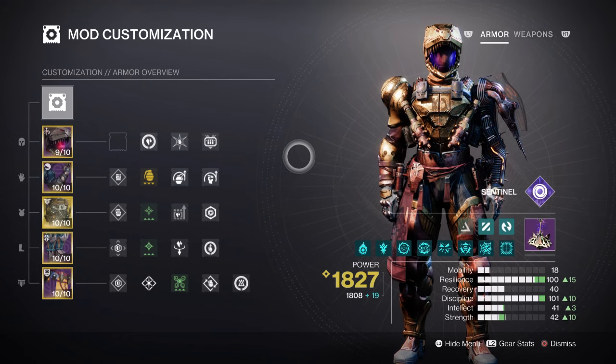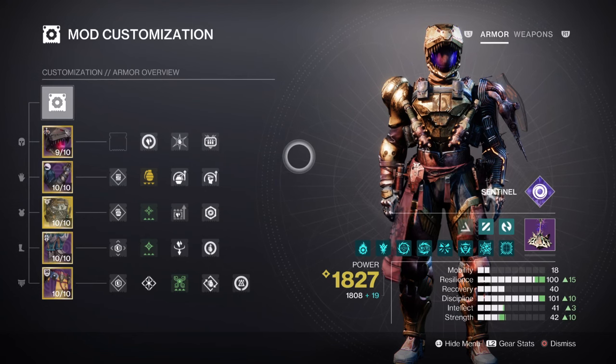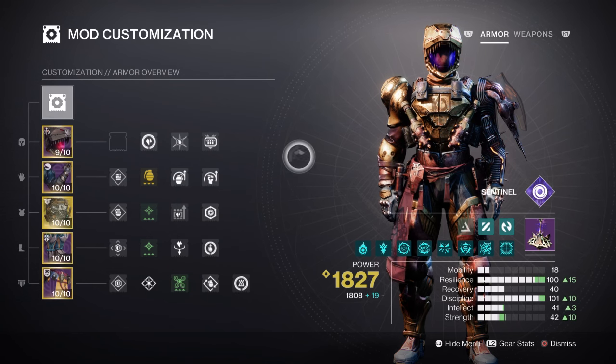I would also recommend adding a Harmonic Resistance mod for a 15% Void damage reduction, which will be useful against certain enemy types. For Discipline, we have ours at tier 10 for a 1 minute 1 second cooldown via Suppression Grenades. Although Magnetic or generally any other grenade might be better, these Suppression Grenades will offer more bang for your buck by applying a Suppression debuff that will stun targets and apply volatile hits via our aspect.